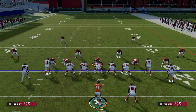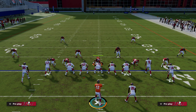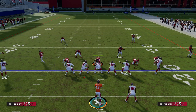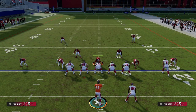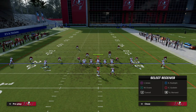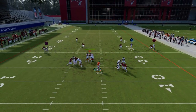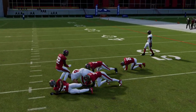That's how you motion block. The beauty of it is it has so many applications — you can apply this to spread sets, to tight sets. In spread, for example, I can motion block and still attack different areas of the seam. If I'm trying to pick up a pressure and I want to run a vertical concept with a drag underneath, I motion that guy in, lock him, and now I can hit my seam read right over the middle of the field. There are so many ways to apply this tip.